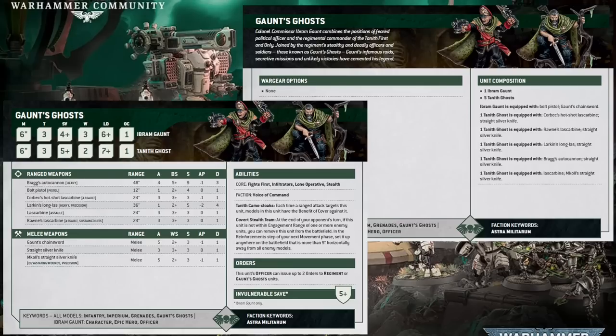Essentially, Gaunt can run around telling the other Ghosts to fix bayonets or take aim, while also having a spare order in his back pocket for another unit he's supporting. Or if your other officers start going down and you really need those extra orders to make your infantry pull their weight, having a couple of orders come out of this unit is quite important. Being able to get two orders out of one officer is always a good thing in the Guard, especially now that they don't splash like they did in previous editions. However, there is a little flaw in the ointment — Gaunt's Ghosts don't have the Leader rule, so they can't join onto infantry squads.